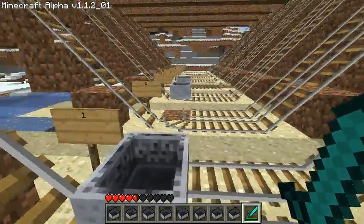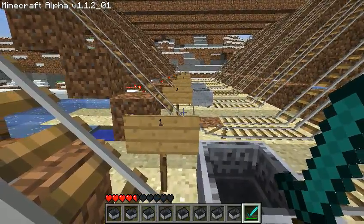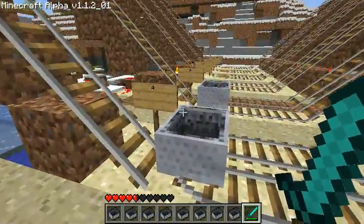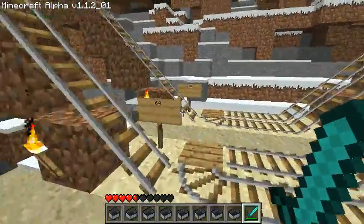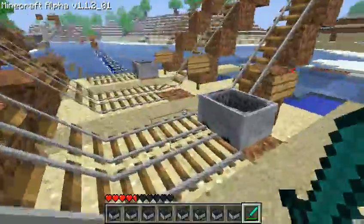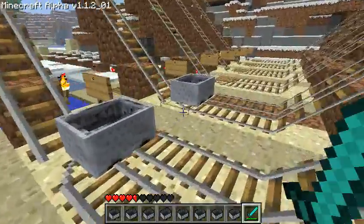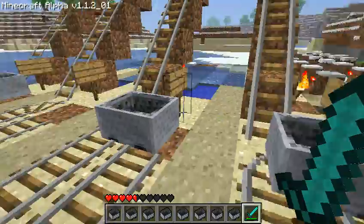So what we have going on here is a register, or sort of an accumulator, and it has 8 bits. So that's the 1 bit, that's the 2's bit, 4, 8, 16, all the way up to 128. The way you set a bit is by having a mine cart sitting right here. So right now we have the 1, 4, and 8 bit set, and that's the number 13 in binary — 8 plus 4 plus 1.